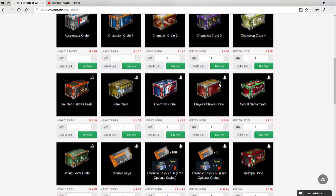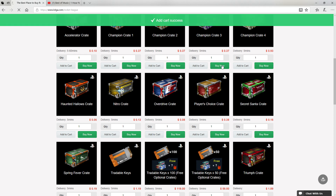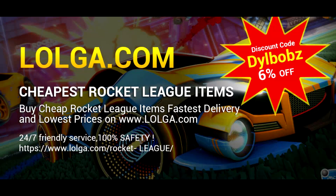Before we start the video, I'd like to shout out Logo.com for sponsoring this video. They have an awesome site where you can buy a bunch of in-game currency and items, including all your favorite Rocket League items. Make sure you use code Dillbobs to get an easy 6% off your orders. Check out the site — there's a link in the description.